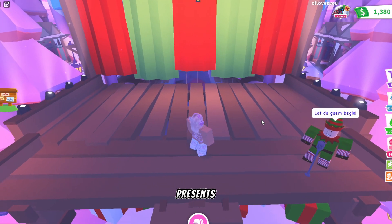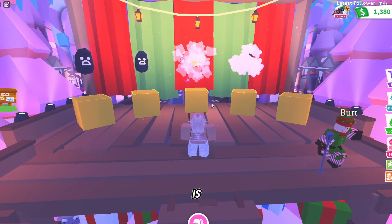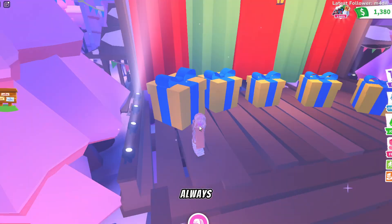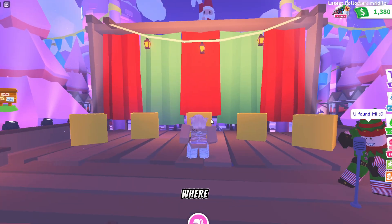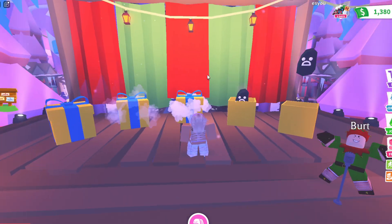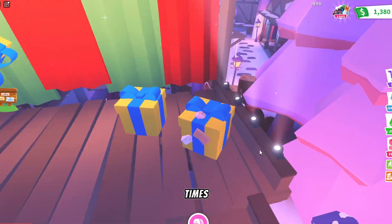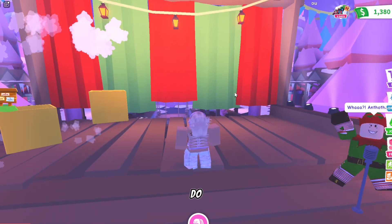The elf is going to shuffle the presents and you just need to really focus and track where the cog is. It always starts in the middle, so always look at the middle first. An easier way is to just follow the gift so you know where it is. You have to do this four times — the boxes move pretty slowly so you should be able to do it.